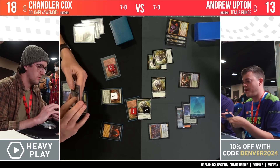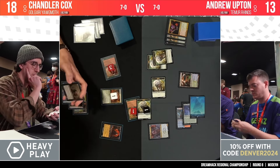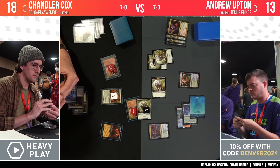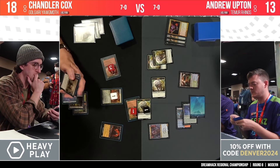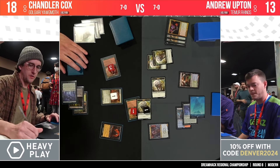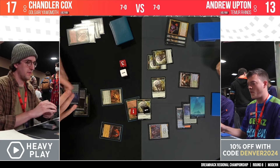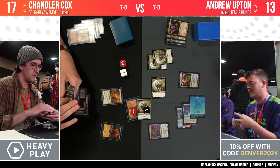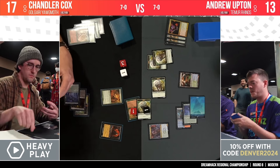Yog-Moth comes down. That 2/4 would have been able to block the Shardless Agent regardless of the Violent Outburst, so Andrew wasn't throwing it away for no reason. Young Wolf comes back with the Yog-Moth activation — a minus one/minus one counter put on the rhino. The Wall survives as a 0/4, and the rhino has been shrunk down to a 3/3. He's got to sacrifice something else as well, so he's losing something here. Young Wolf is sacrificed again — undying means the rhino gets another minus one/minus one counter.